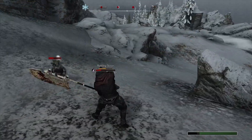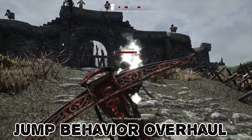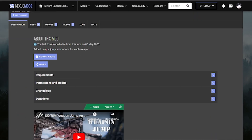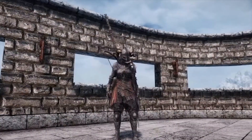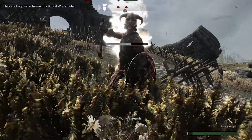Next, you're going to get Jump Behavior Overhaul. This is going to change how the behavior of jumping plays into the game. That is why you're also going to grab the Smooth Weapon Jump Animation, which adds a nice smooth animation for jumping with your weapon and helps enhance the combat slightly more.